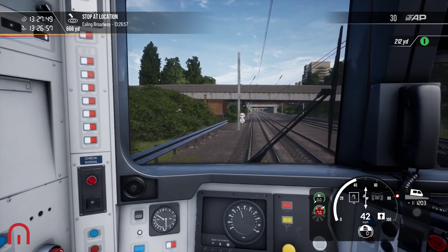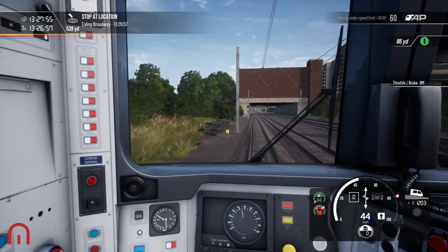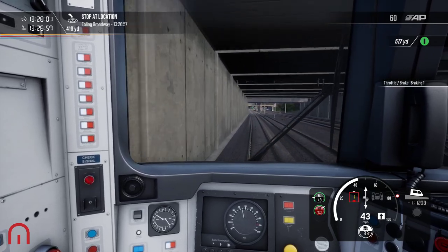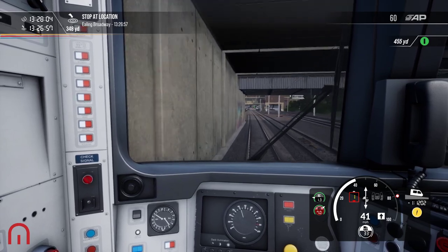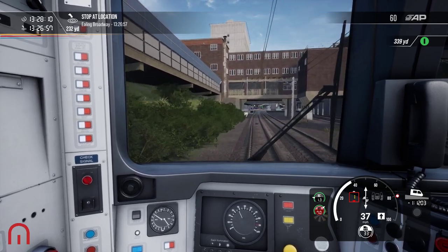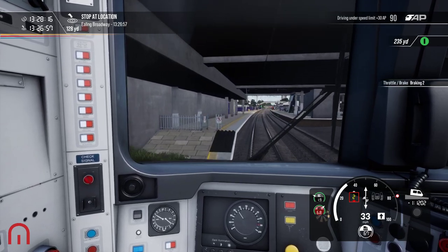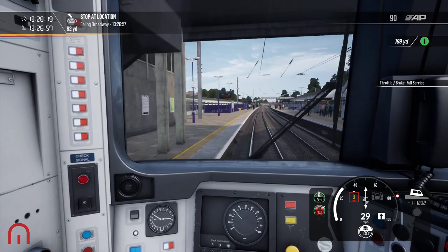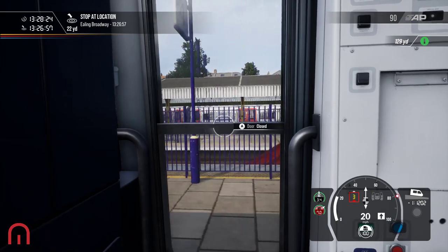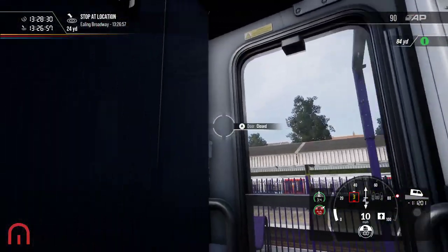We've also got a new train on this line — that's right, a new train! We'll find out what it is because it's at Ealing Broadway. I've already kind of mentioned this — should it have happened, should we see this train at Ealing Broadway? Technically it's not correct at all. Oh, we should have started braking earlier — there's an underground train there and we're way over.